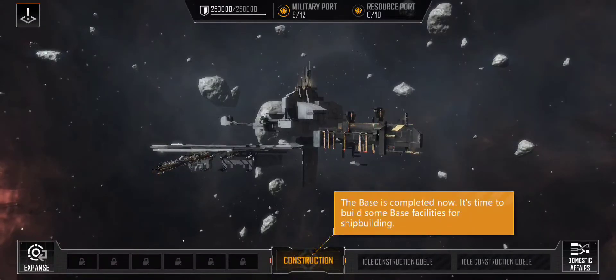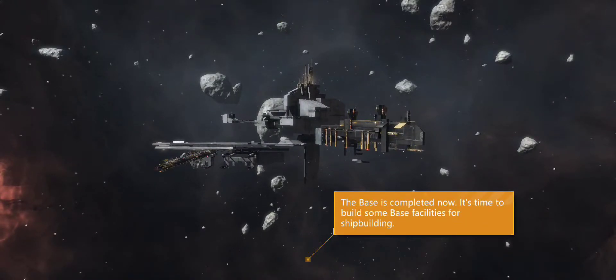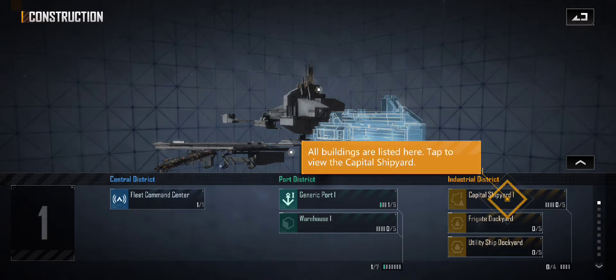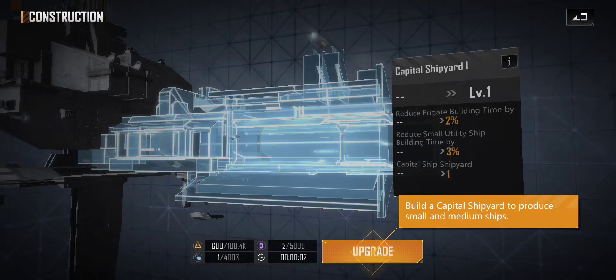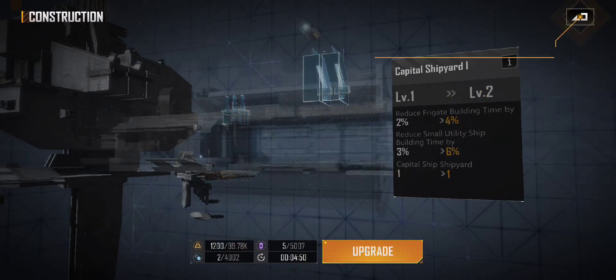Build a shipyard to produce ships. All buildings are listed here. Tap to view Capital Shipyard. Build a Capital Shipyard to produce small and medium-sized ships. Construction is complete.